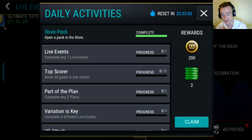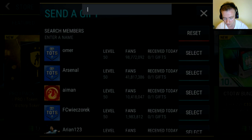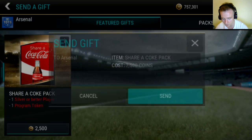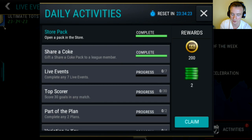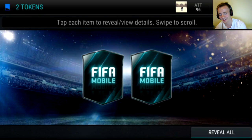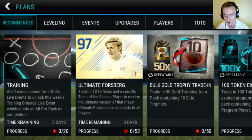One more thing I should have mentioned at the beginning - there is a Share a Coke activity! As a reward you will get two tokens. Let's find out what it is - you need to send a gift to your league member. Let's go with the first one. Two tokens - and now we can redeem it. Probably just two program tokens. Share a Coke! Yeah, two program tokens. Nothing huge, but it's a nice advertisement for Coca-Cola I guess.